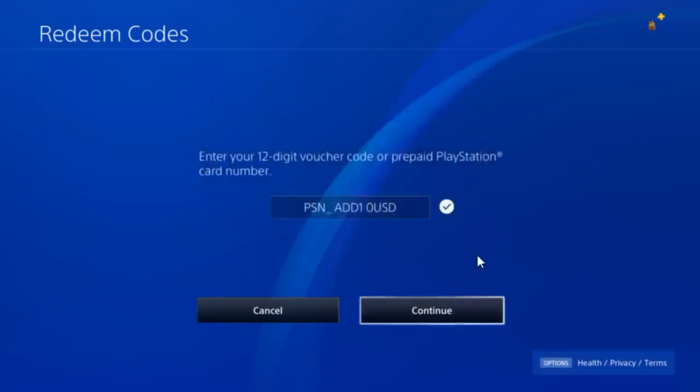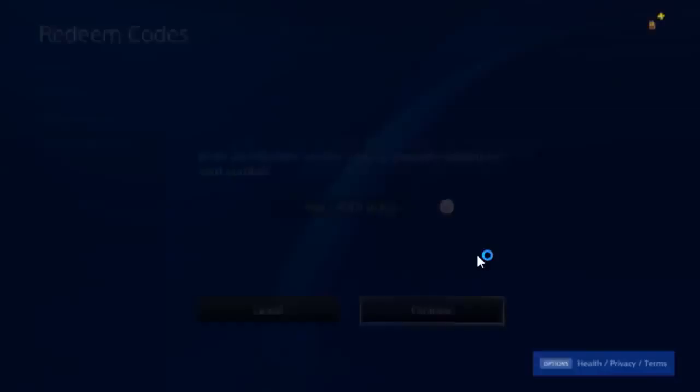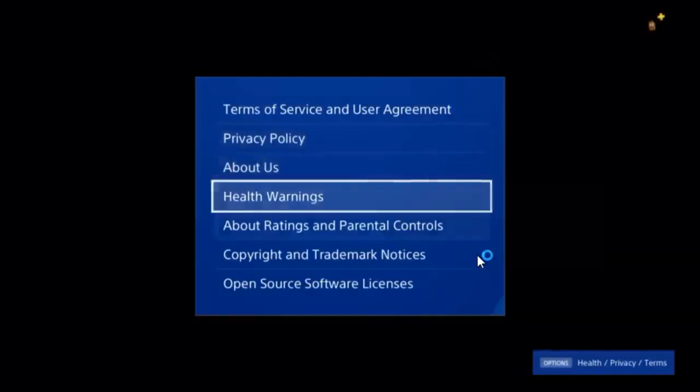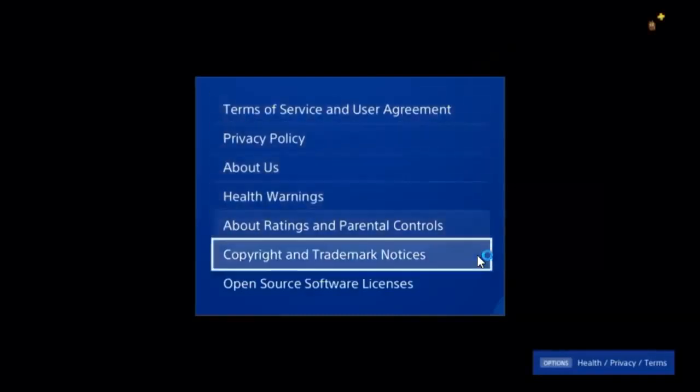Once you have that entered, hit the R2 button. Here's the tricky part: hover over the Continue button, then hit Options and X at the same time. It should show an error message, but a little square will have popped up in the background — it will only work if you see that square pop up.